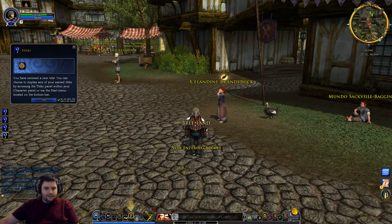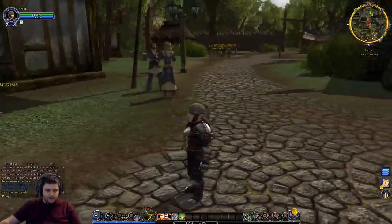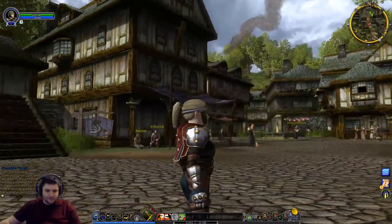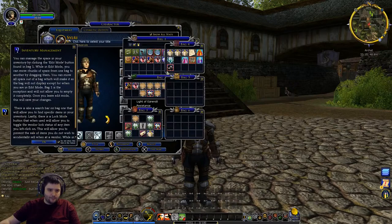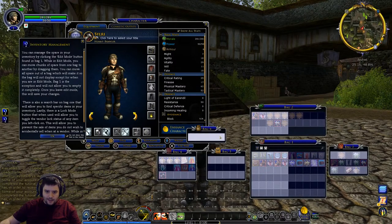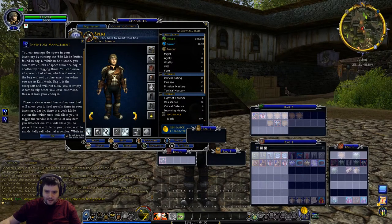We get all the pop-ups and this funky outfit like we saw on the character creation screen - the default armor which is not too bad actually. There's a kind of weird little half cloak, very short and stubby. Now let me adjust my bags - edit the bags and move some slots around to get a better layout.